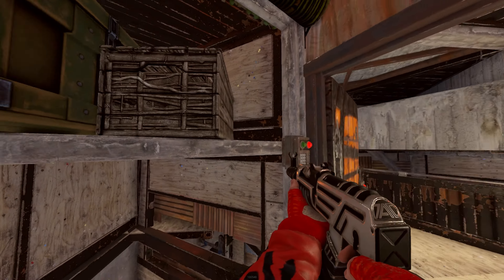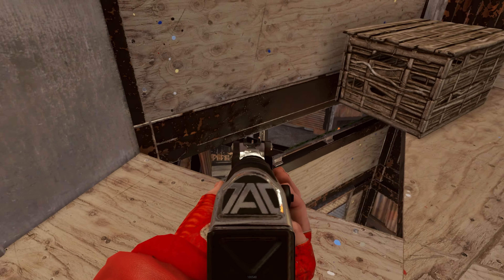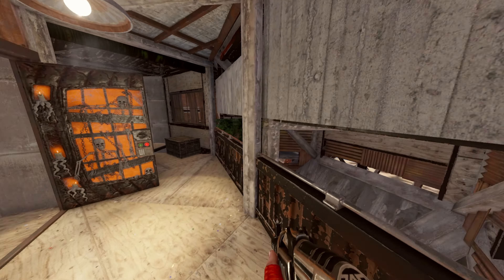This layer of our base will act as our main retake floor, giving us peaks into our lower ring compound and quick access to ladder hatch mobility that will take you to other important parts of your base.